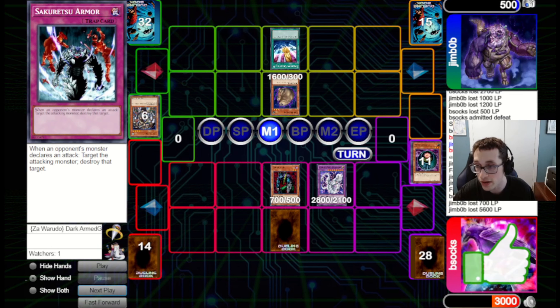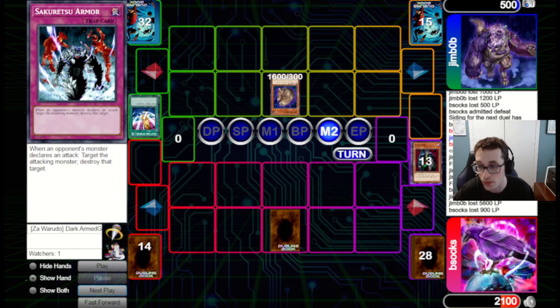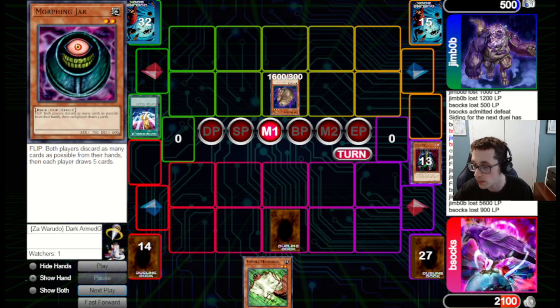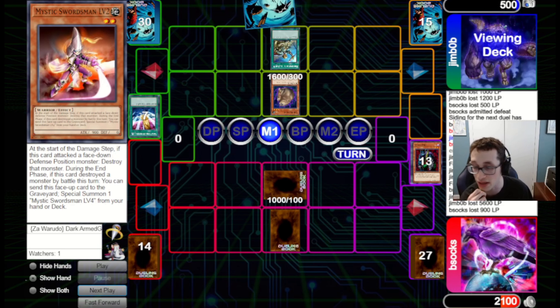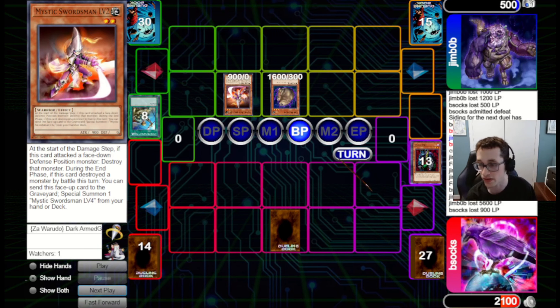We'll have to see how much damage Des Wombat can do against us. That was the second turn on Reckless Greed so we are good to draw. We set Momonga to gain some life — that's not bad. They go for Rota though, getting Mystic Swordsman Lv2. They're able to attack over our Momonga and get in for 1,600, so it's not looking good for us. We've got one turn to draw into something that actually helps.